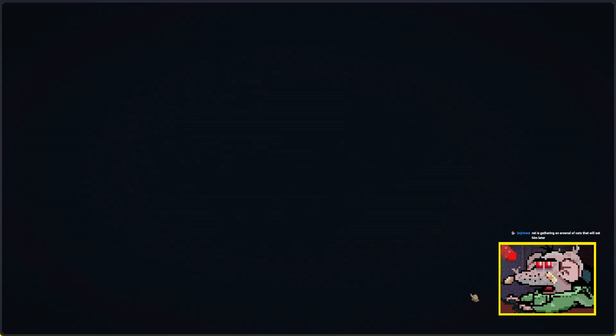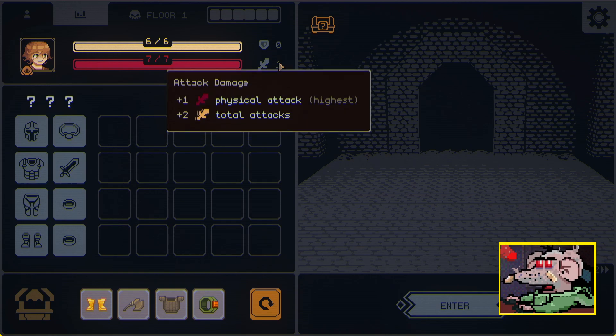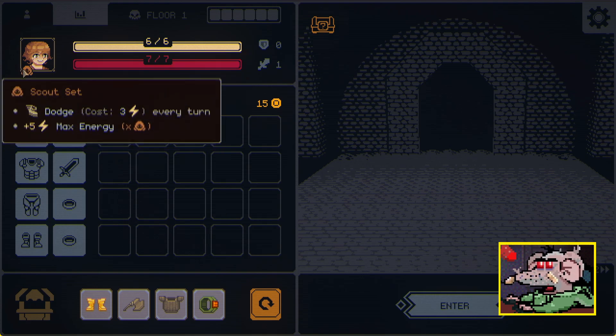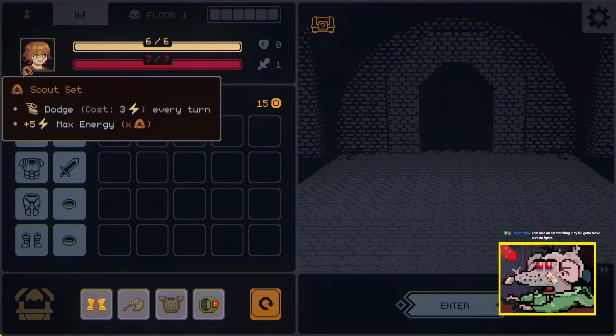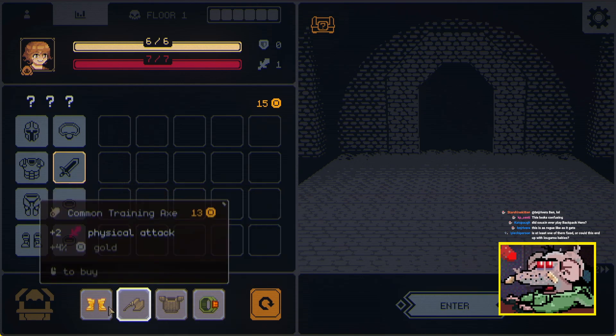We gotta figure this out. We enter things, get items, and spend money — that's all I understand. We do one damage and have two total attacks. Energy allows us to perform actions. Okay, we have the scout set — three energy every turn, we could dodge, and we get plus five max energy times scout.